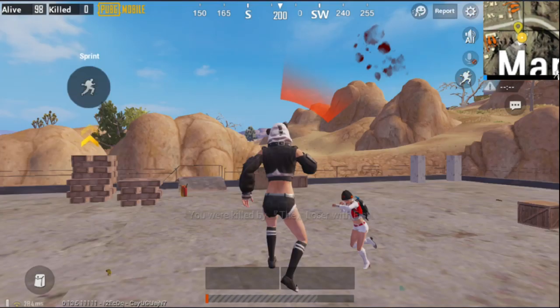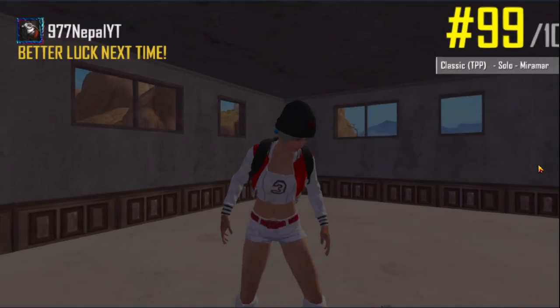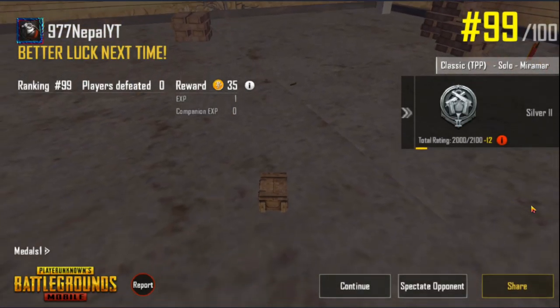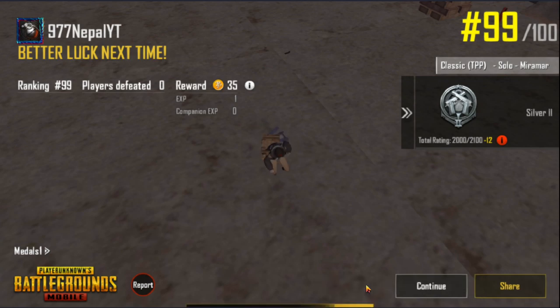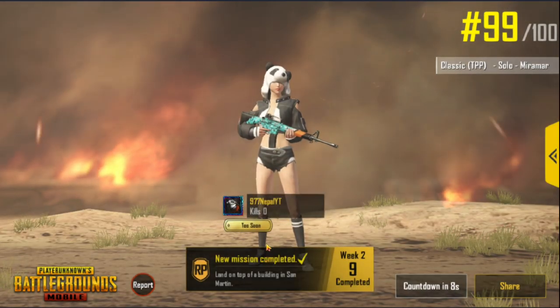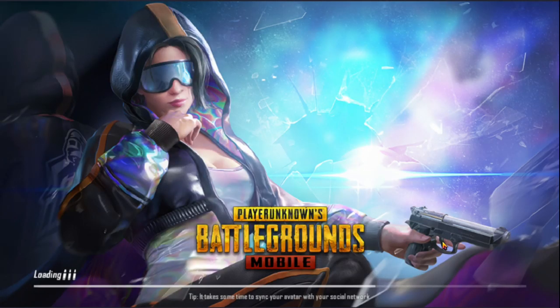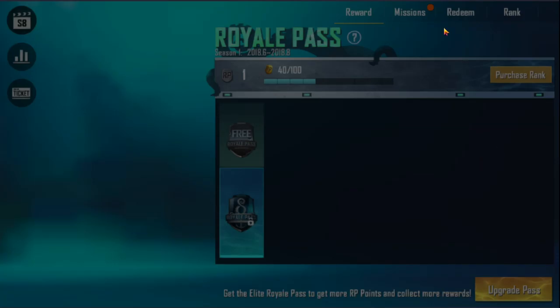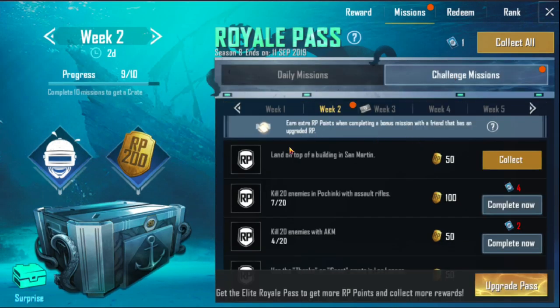Okay, I'm killed. I will exit from the game now. Press continue here. Let's see what it says — a new mission is completed! From the RP box you can collect your RP.